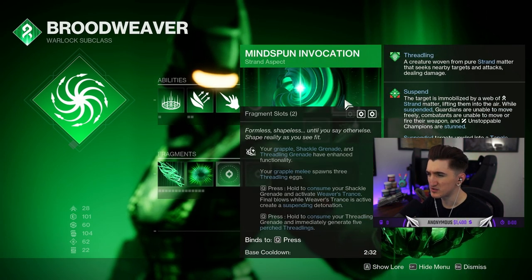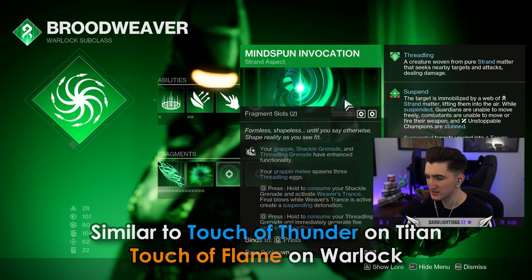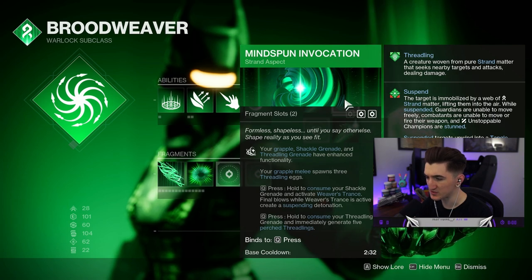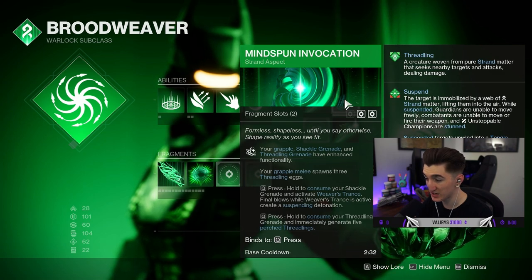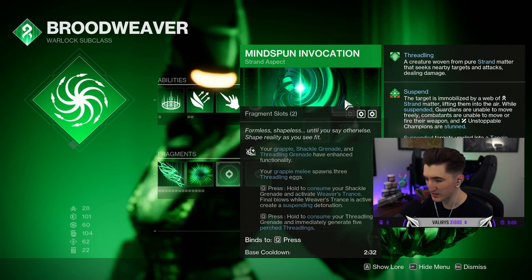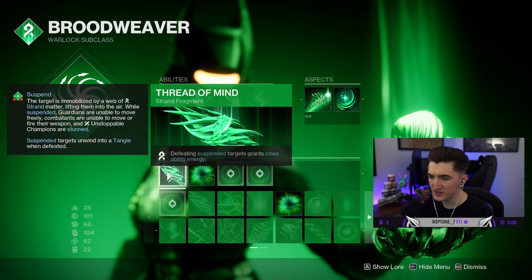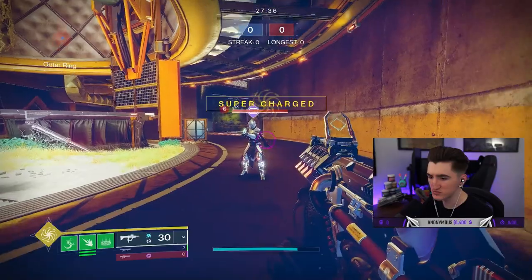Mindspun Invocation — this is similar to the aspect on Arc Titan. This basically buffs Grapple, Shackle Grenade, and Threadling Grenade with enhanced functionality. With this, you can consume your Shackle Grenade — at the moment we have Grapple on — and that gives us Weaver's Trance. Final blow while Weaver's Trance is active creates a Suspending Detonation. We can also consume our Threadling Grenade, which generates five Perched Threadlings straight away. Thread of Mind: defeating Suspended Targets grants Class Ability Energy. And we have Finish — your final blows create Threadlings.